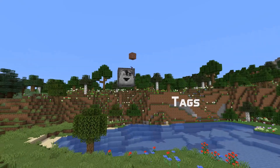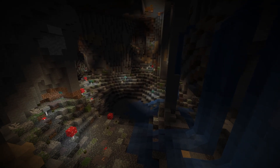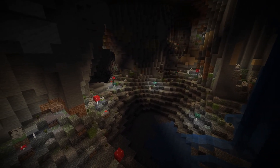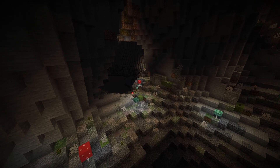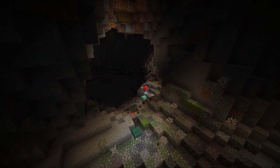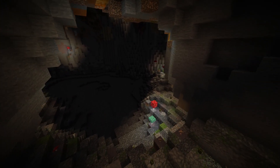Tag news! Tinted glass has been added to the default setup of the impermeable tag. Cave vines have been added to the default contents of the climbable tag. Tuff has been removed from the stone ore replaceables block tag and added to the deepslate ore replaceables block tag. And there is a new item tag: cluster_max_harvestables, which contains all of the pickaxes by default. This is used from the loot table of amethyst shards.